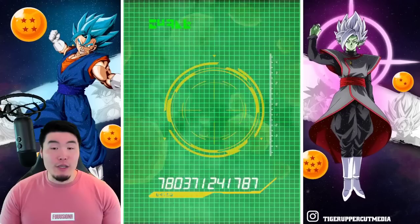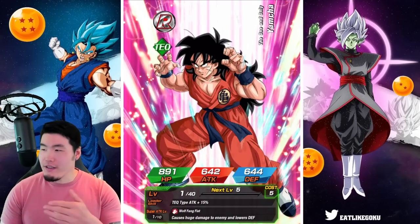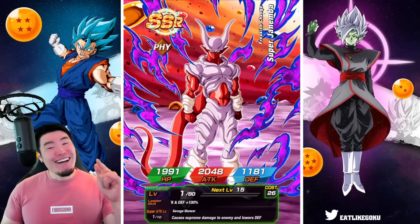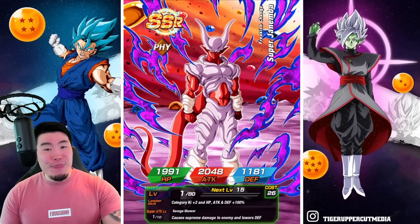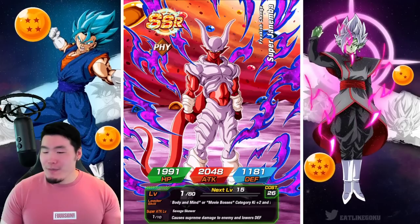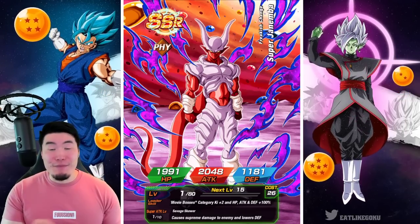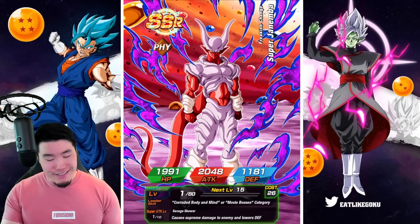Not looking great so far guys, not looking great. The Shugesh was an extra SSR so at the end there should be at least four SSRs guaranteed. Did not see that coming — we pulled LR Janemba, who I never got before! I kind of forgot about this guy because when his banner first came out I spent like a good thousand stones trying to get him with no luck. But this dude has one of the sickest arts in the entire game — no question, maybe the sickest art actually. It's not Goku and Gohan, but I'll happily take a new LR!